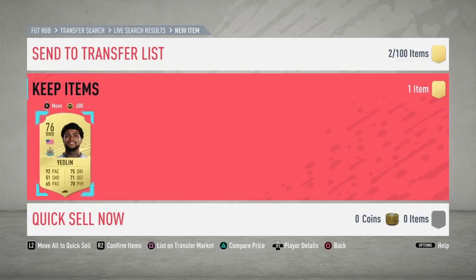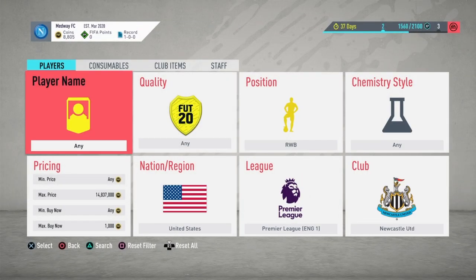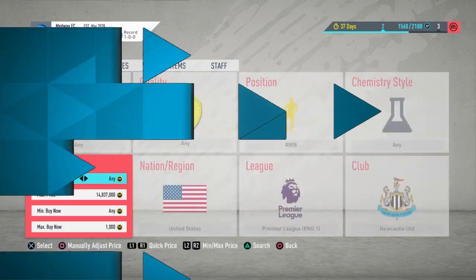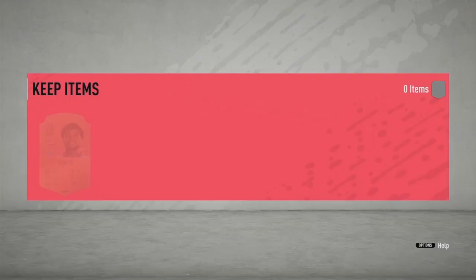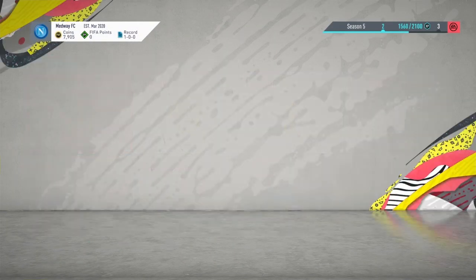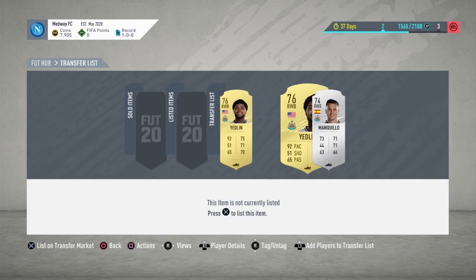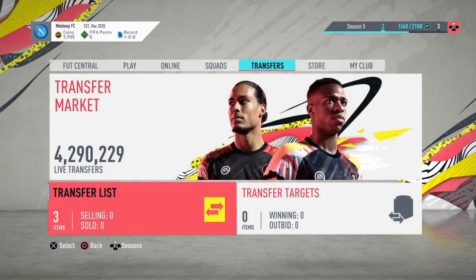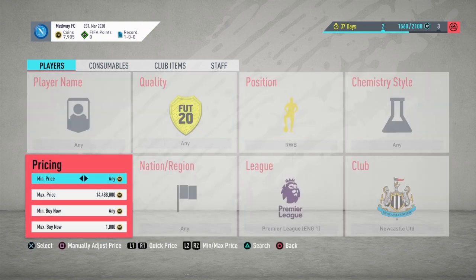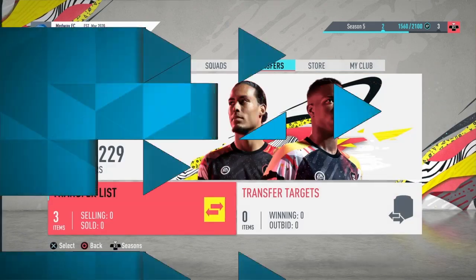850 coins — I think we also got Lingard for 850, so that took way too long again. I'm going to start trying to get two of each. We picked up two Yedlins — one for 850, one for 900. We also got a Mankilo for 700. Lingard already sold as well — that is nice. That Mankilo guy only made about 100 coins but it's all right.